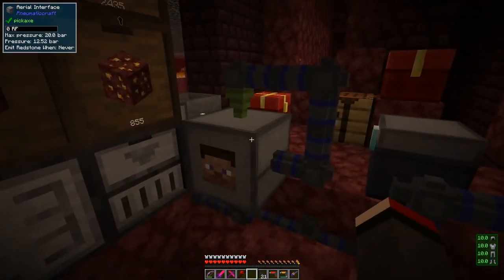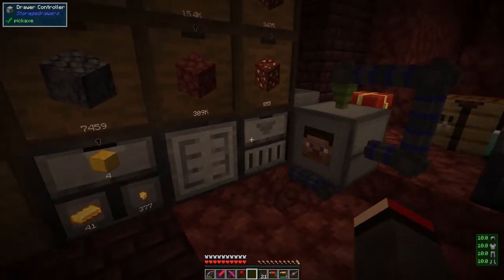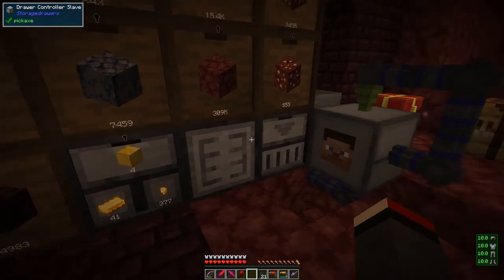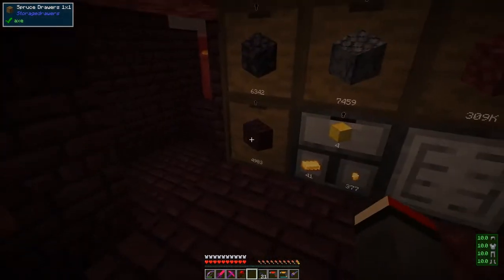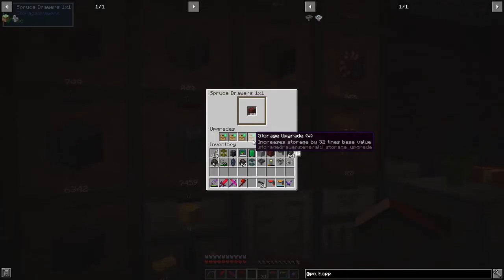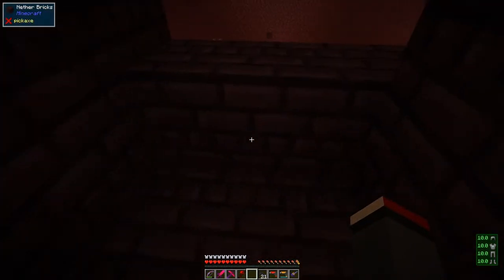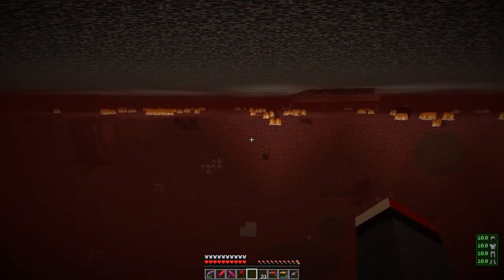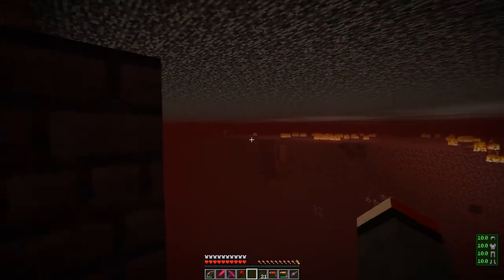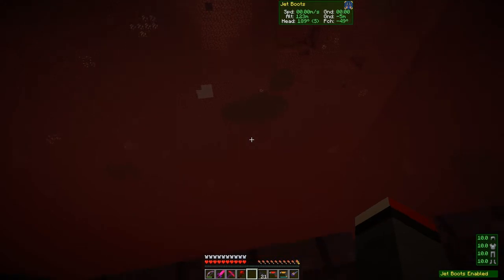Now we've got our pressure, let's have a look at this. I've set up a draw controller and a slave draw controller here with some storage drawers. Each one of these storage drawers has one storage upgrade and one void upgrade in it - with the exception of netherrack where I filled it with storage upgrades plus one void upgrade. As you can see the amounts of stuff in here are large. The idea was to quarry this area over here.